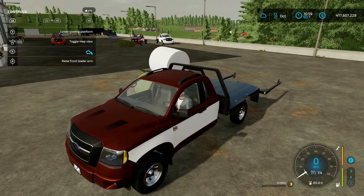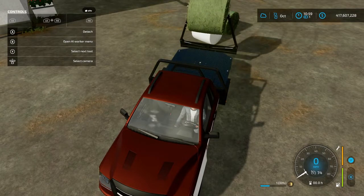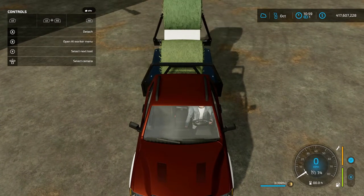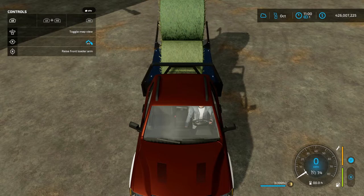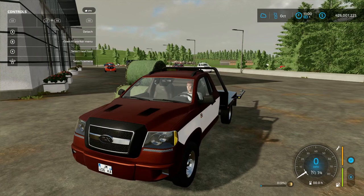Let me run through the full Bail-it functions. RB and X puts it in upper loading position, then you maneuver in position near the bales and it picks them up. Once finished loading, LB and X puts it back in transport position. To unload, LB and Y, and move the right joystick left or right to position the bales where you need them, then LB and Y to unload. That's the basic functionality — that's amazing, I love that.